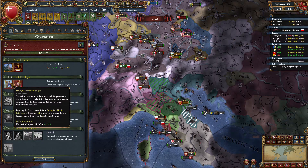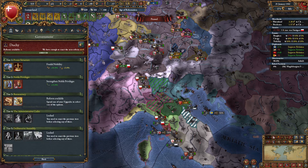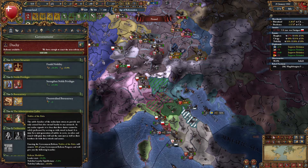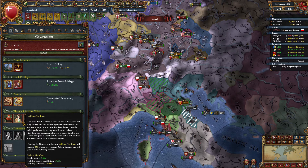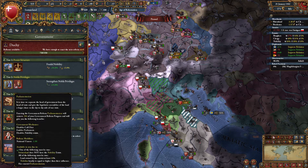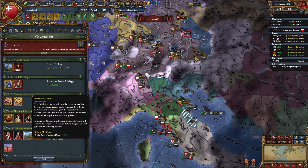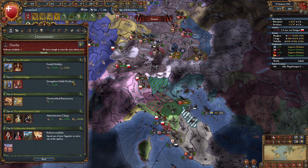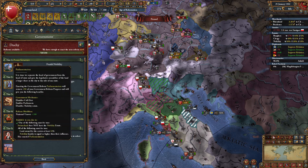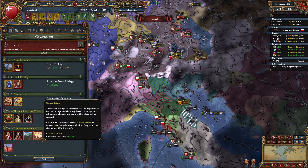National tax. National manpower modifier though — we don't need money. Remotely cultures — monthly autonomy change to go for cultures. Visor cost and burr loyalty. Let's go for admin free policies — I like policies. Monarch points are important. Unrest minus 1, maximum absolutism plus 5, army tradition decay — that's pretty strong too. Absolutism or nearly army tradition decay — let's go for the army tradition.